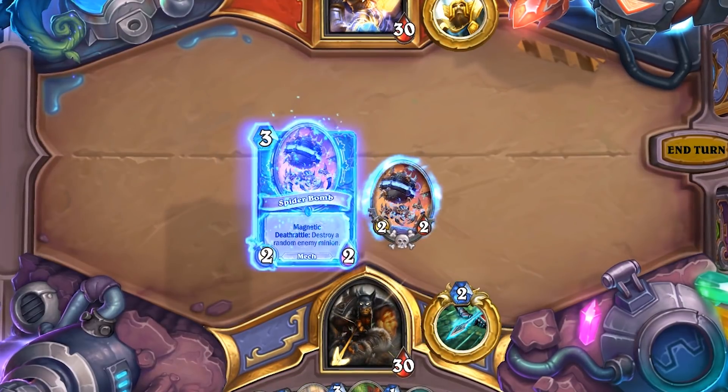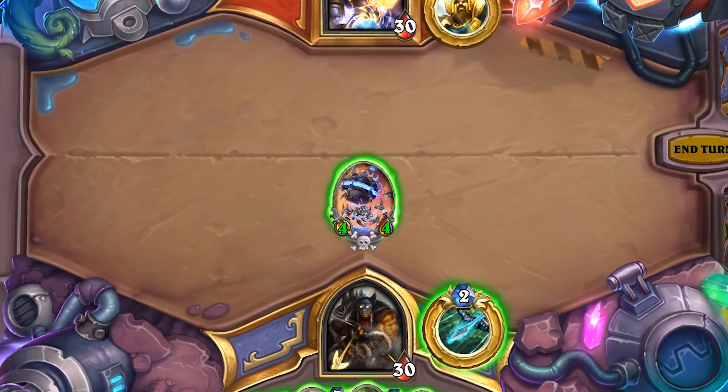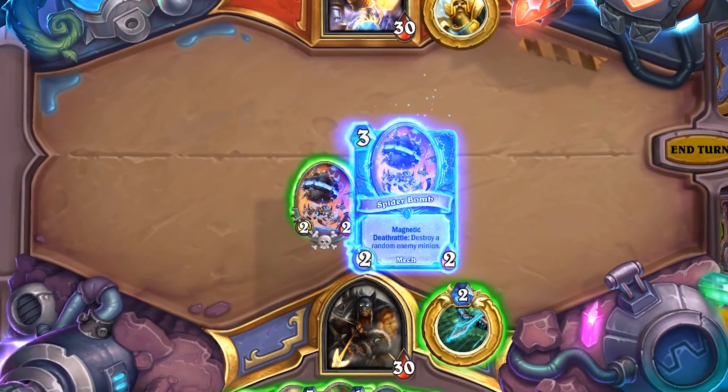Just how do you attach a Magnetic minion? Well, they work a lot like magnets in that they have polarity, because it matters which side of a mech you place them on. Placing a Magnetic minion to the left of a mech already in play will combine both cards and have them share their attack, health, and abilities. However, if you would prefer to play the minion on its own, place it to the right of the mech already in play.